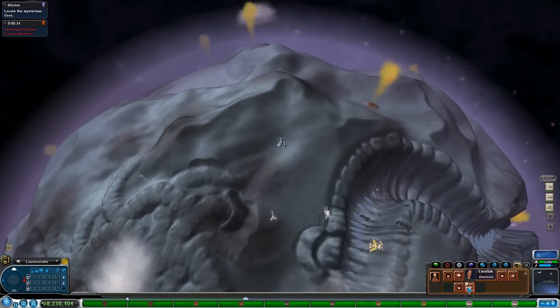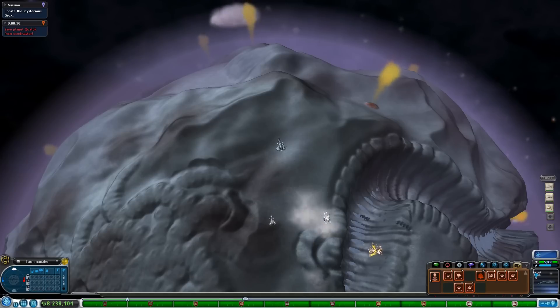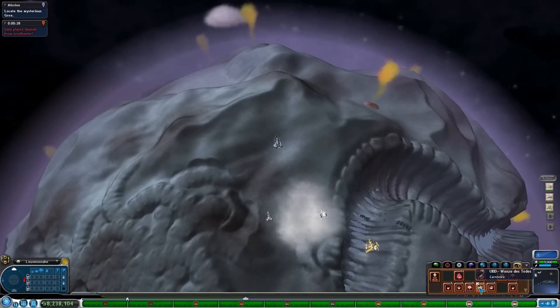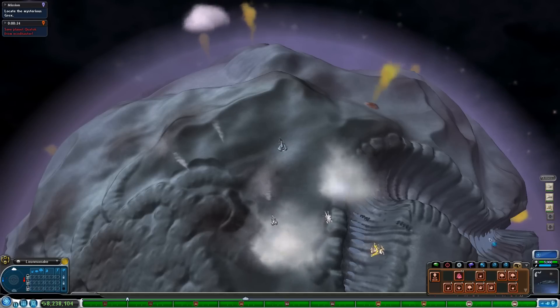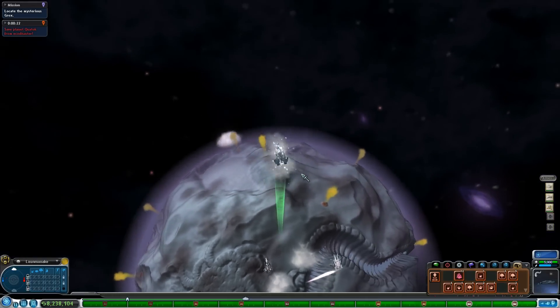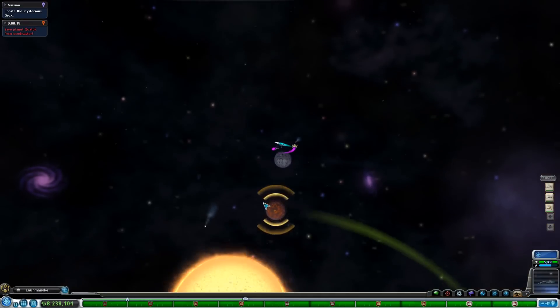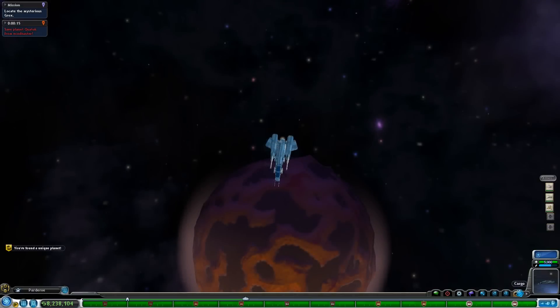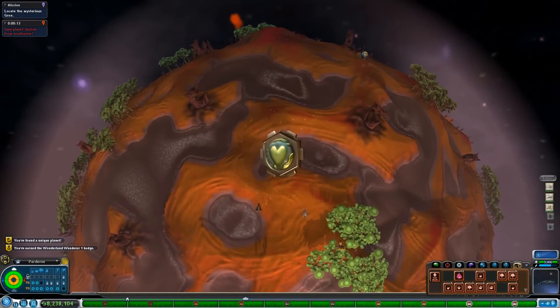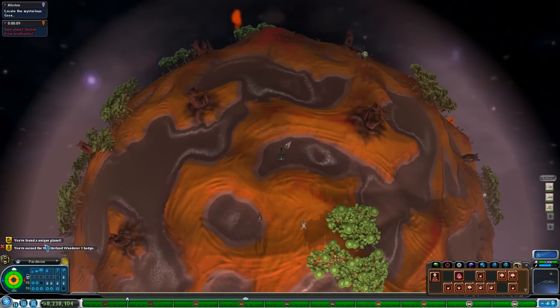I should probably put down the coral slug because it seems like it would fit perfectly here. What else do I have? A foo cat, a gull - I don't really have a lot of animals. We might go around looking for an animal or two. I think one of these planets actually has some animals. More treasure? Don't mind if I do. The wonder... I found a unique planet! It's really pretty.